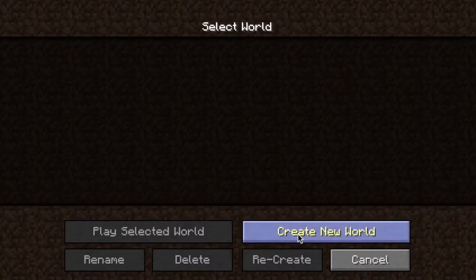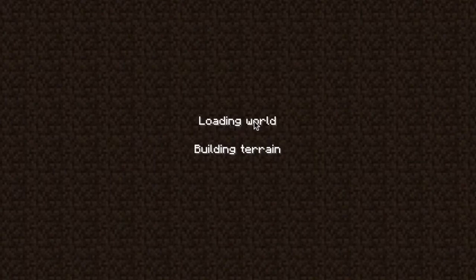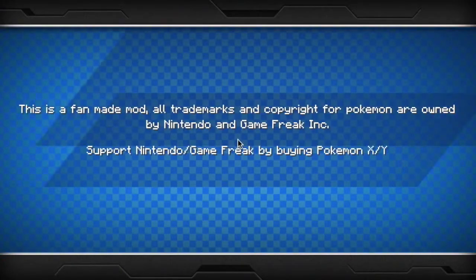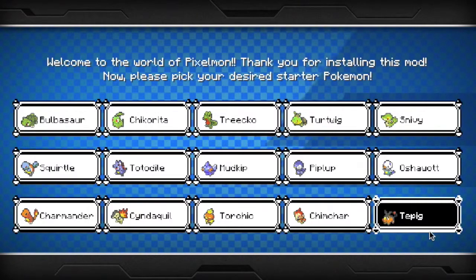Let's jump right into it. I'm going to make a single player world. It doesn't matter what game mode you put it on because I believe there are no creepers either way, and you cannot die from hunger and stuff like that. The only ways you can die are if you fall from a great height, fall into lava, or stay underwater for a really long time. It's showing a Nintendo disclaimer and it's going to let us choose our starting Pokemon.